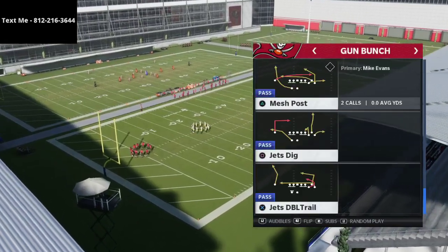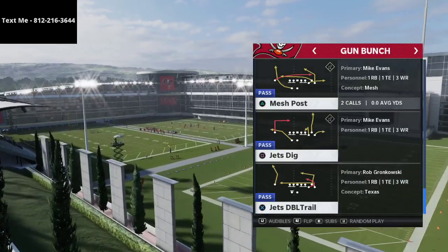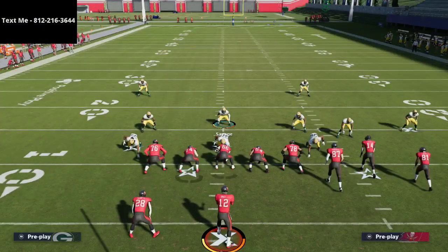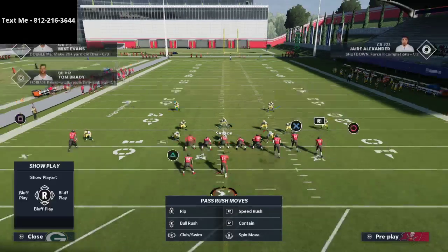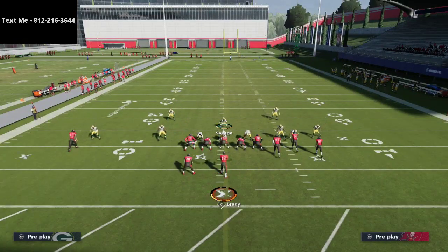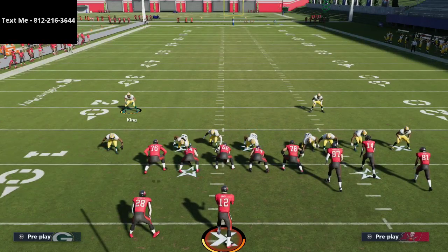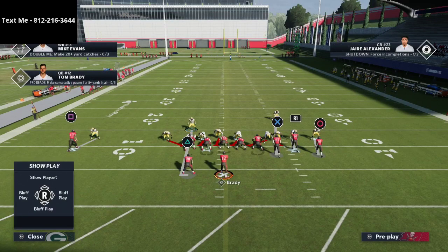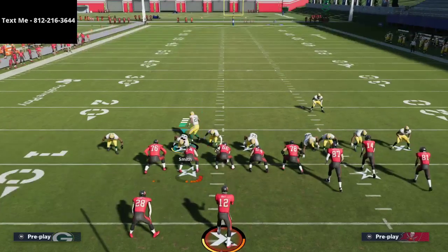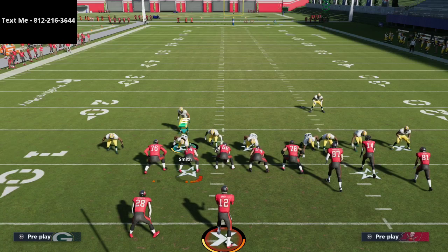Jets Dig was his number one play — he probably ran this playbook for this play. It's incredible against man and incredible against zone. What young Tony was doing defensively was a 3-3-5 type look, essentially creating a double-A gap look with shaded coverage down and man-to-man coverage, basically standing in and using his A-gap over the middle.